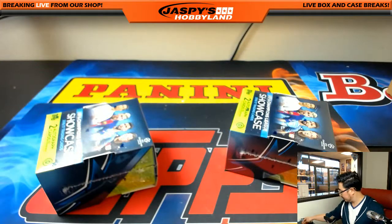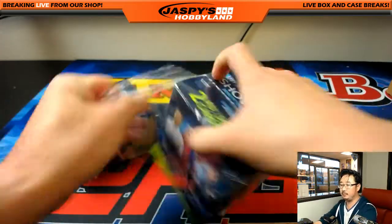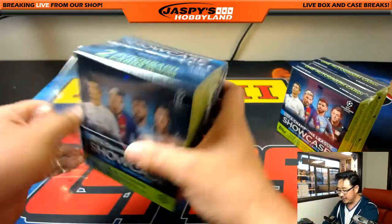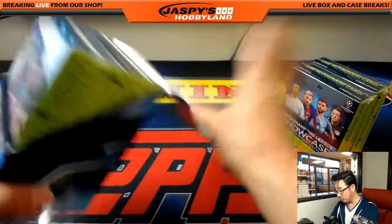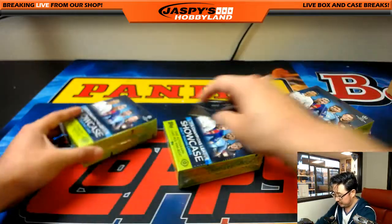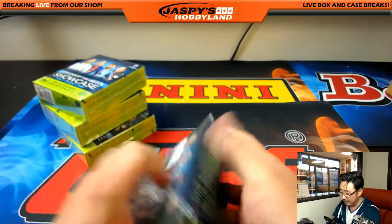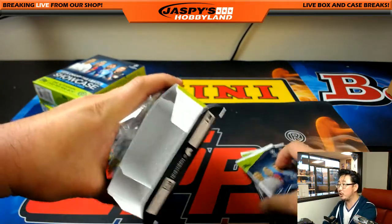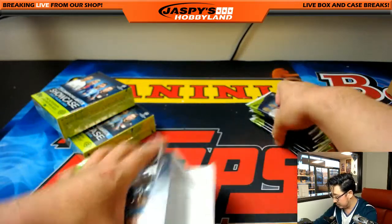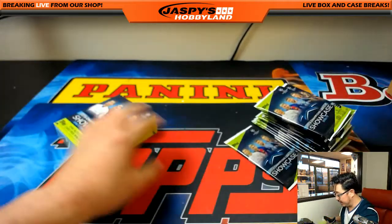Coming up after this — thank you very much everybody for filling up that spot randomizer. The spot randomizer unlocked three breaks, which is great. Majestic football random team is coming up after this, and then we'll do a NASCAR mixer. We have time to squeeze in one more break. Bowman baseball filled up, so maybe one or two more breaks before we close the night with Bowman baseball, which is an hour and a half long break happening at nine o'clock Pacific.